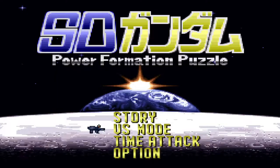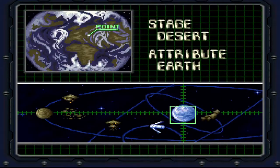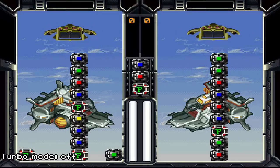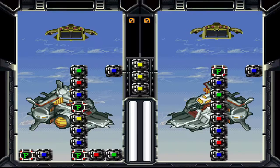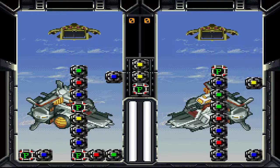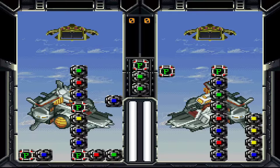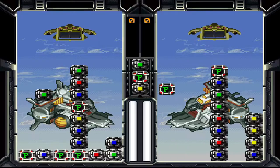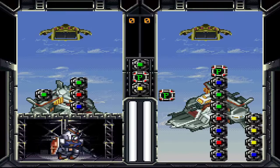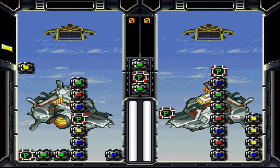Up next is SD Gundam Power Formation Puzzle. You can see sort of the next queue. Player 2 should get yellow — another yellow, another yellow. I have to admit I don't know a ton about this game; the times I played it before I thought you could change the pieces to look totally different, but maybe I'm thinking of a different game. Anyway, it's definitely got a shared next queue. It is an example — shout-out to Rodney for mentioning this one.